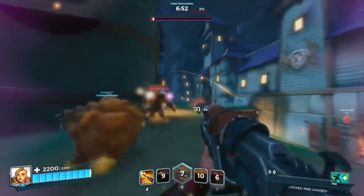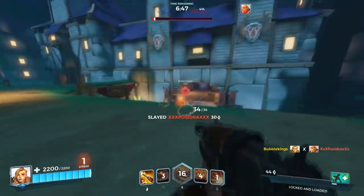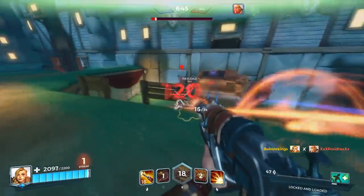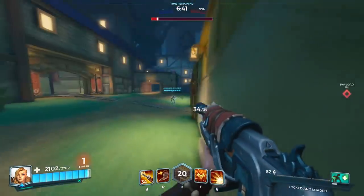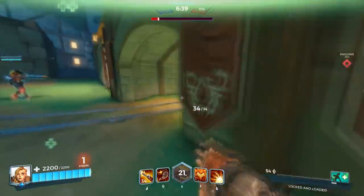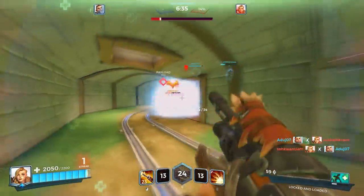So we threw it down there — you can see they can't actually come through there now. Their team's going a different direction. Looks like they're going to come around the top side. Oh, they're actually coming through now. Okay, we might need to pull back for a second. We'll come down this little choke point and throw fire down here — that should keep them away.